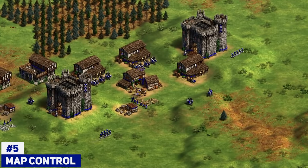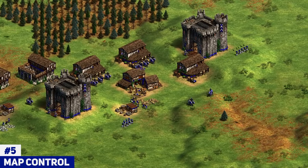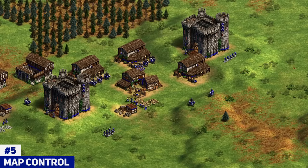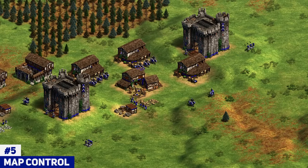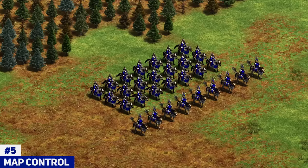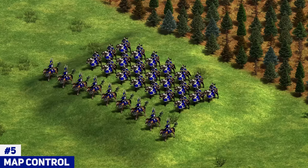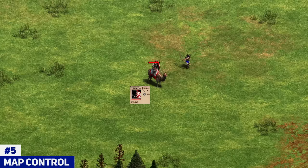Starting things off at number five, we're going to be talking about controlling the map. This is such an important tip, but I'm not going to just tell you what it is — I'm going to tell you how to actually do it. The first thing you have to consider is that Imperial Age armies are really powerful, which means that hill bonus matters very much.